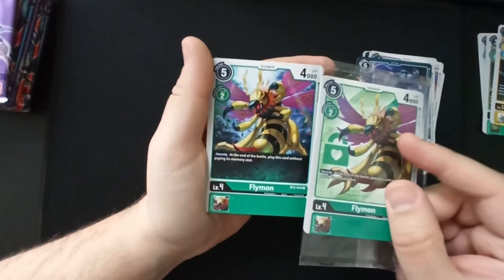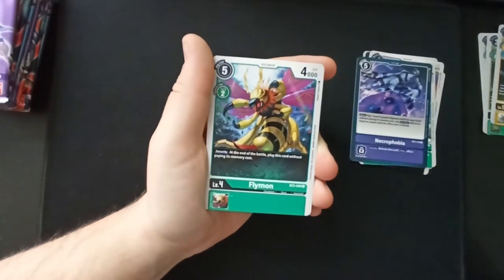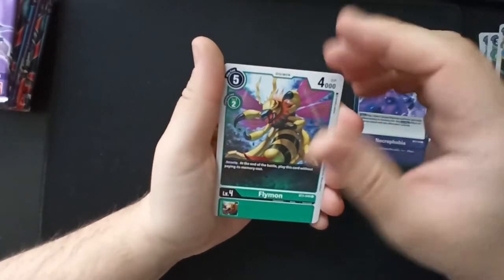Necrophobia, Flymon — they really just recycled the picture itself, same as with the tamers in the first set.